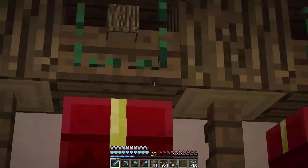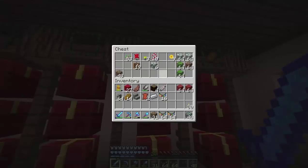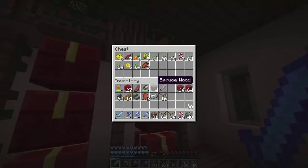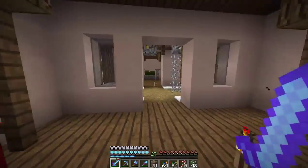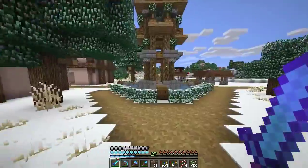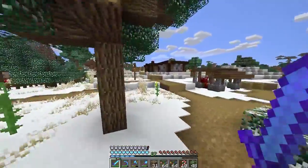We do have Christmas chests too. And those item frames look very interesting. We do have candy canes — I forgot about that. We have so much cool stuff. This texture pack is awesome. I also have the link down below in the description if you'd like to check it out yourselves. It's pretty awesome — I kind of like it, so I definitely recommend it.